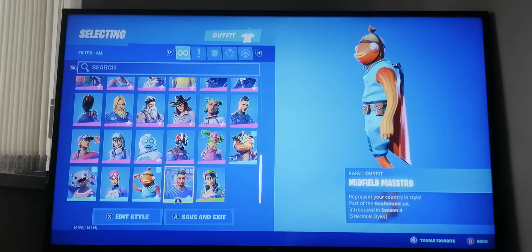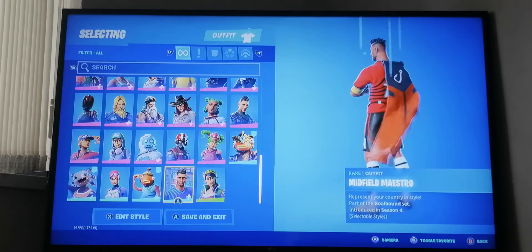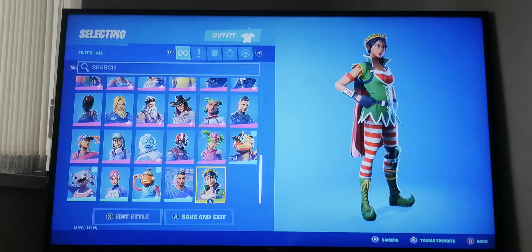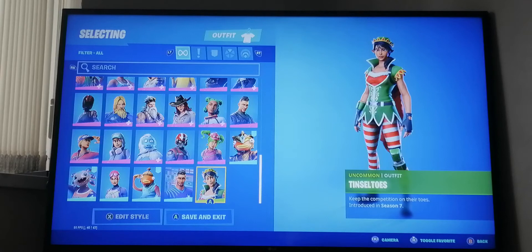There's quite an OG selection here. I have Fish Stick of course with all the variants that come with it. Then I have a football/soccer player skin. Finally my one and only green skin - I have Tinsel Totes from season seven.